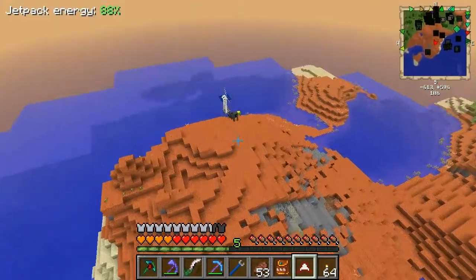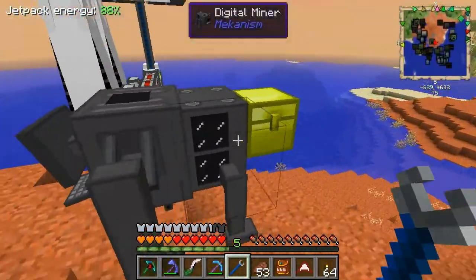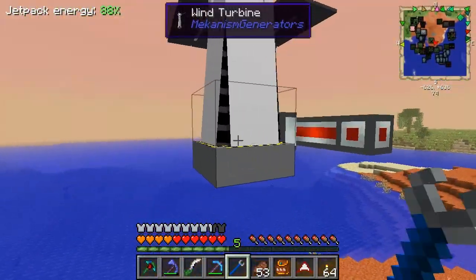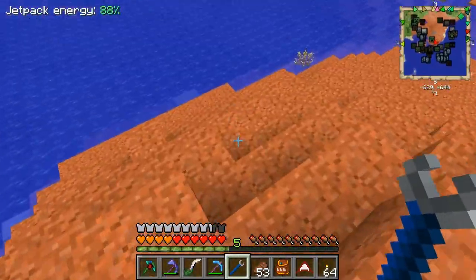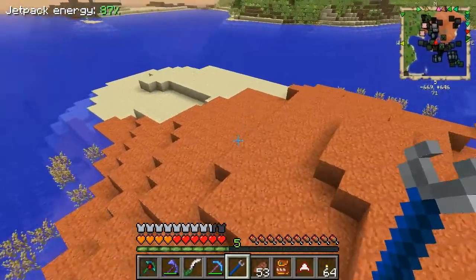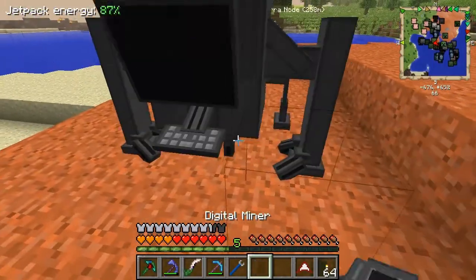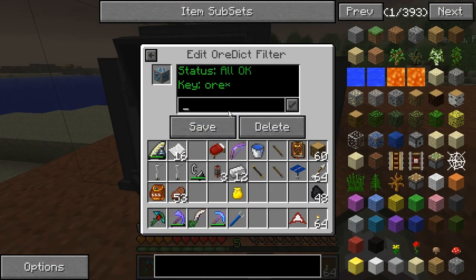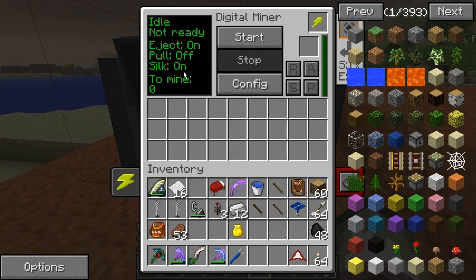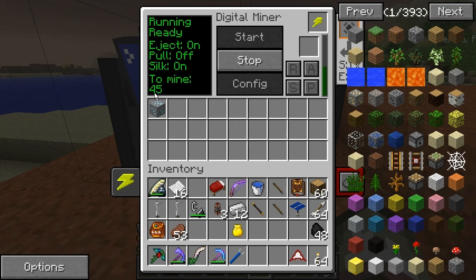The digital miner over here is finished. I want to show you something. I found out that I can get the resources I want really, really easily. So if we just pick up this guy, we need to pick up this stuff as well so we can actually power it. Let's put down the digital miner - big spider-like thing. And we'll config him to only get all diamonds. So now he's only picking up diamonds, and there's no reason for him to try above level 16, and a radius of 32. Touch is on, eject if there's a chest. He does have some power here, so we can start him. He found 46 diamonds in this area.